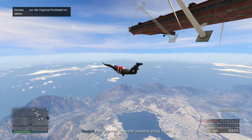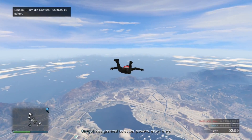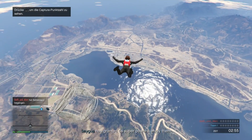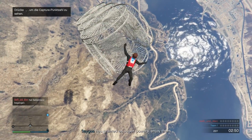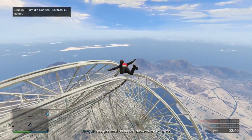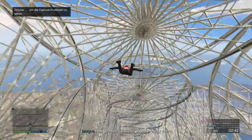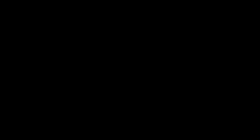Und dann werdet ihr sehen, dass die Animation zum Springen einfach nicht kommt und sich euer Rucksack sofort öffnet, also der Rucksack wird sofort angezeigt. Und dann werdet ihr schon sehen, dass ihr übelst langsam nach unten fliegt. Jetzt könnt ihr richtig geile Sachen machen. Auf jeden Fall ist dieser Glitch ein bisschen schwierig. Aber wenn ihr das 2-3 Mal hinbekommen habt, dann schafft ihr diesen Glitch auf jeden Fall öfters. Ich hab das jetzt schon ein bisschen gelernt, damit ich das fast jeden zweiten Versuch hinkriege.